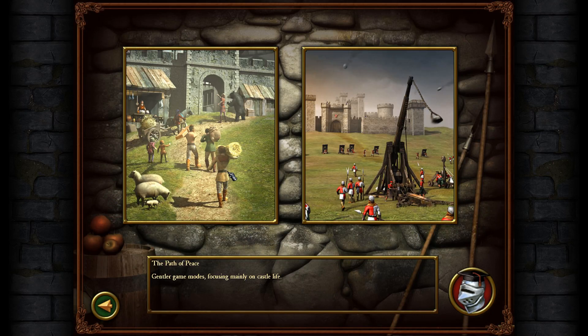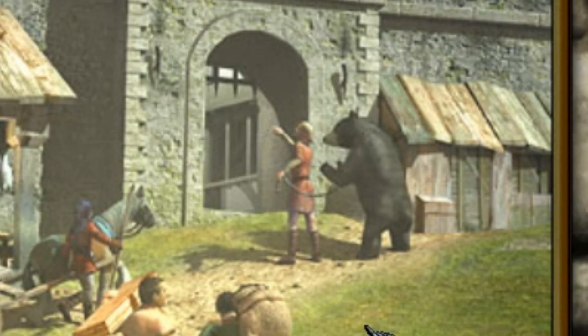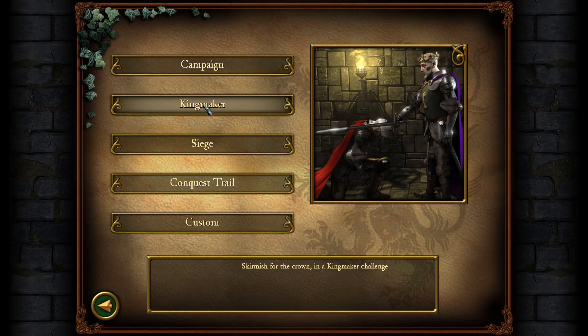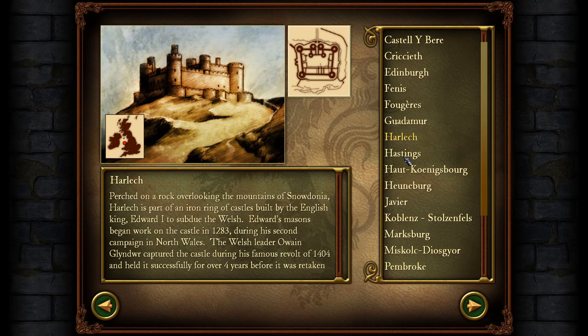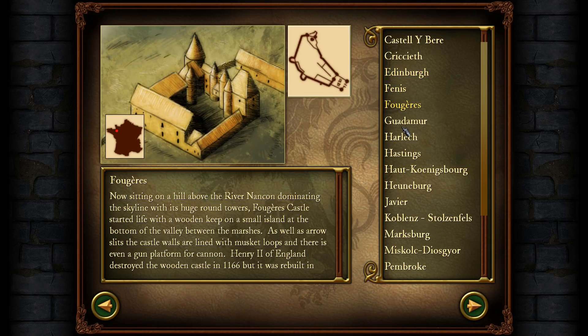There are two different paths you can take here. The Path of Peace, which is more focused on city building — by the way, I love that this guy has a pet bear, just nonchalant. And then we've got the Path of War, which we're going to do of course. The campaign has Kingmaker, which is like a skirmish for the crown — a free-for-all to be the king — and then we've got siege battles: historic siege battles, which is really fun.